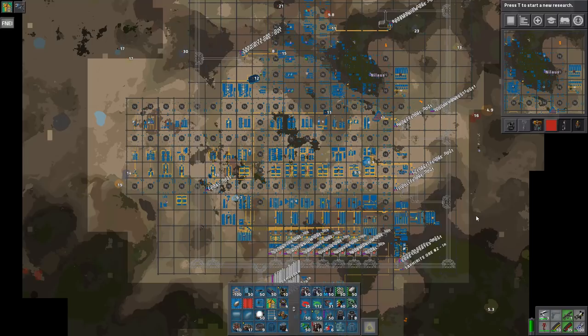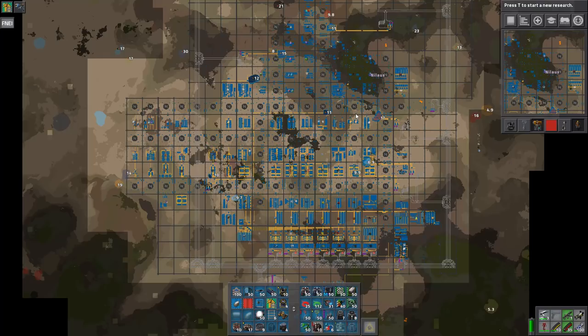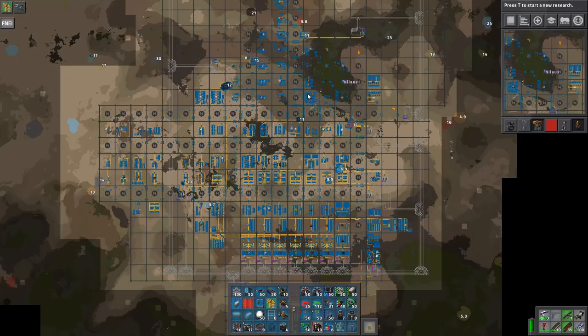Hello and welcome. My name is Nilos. This is episode 53 of our AngelsMod tutorial Let's Play base. This is another episode where we summarize what has been happening in the last week of streaming on this base. And we're getting really close to the end goal — launching the rocket.